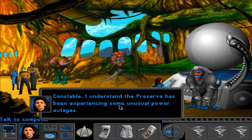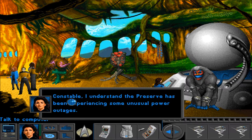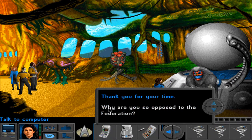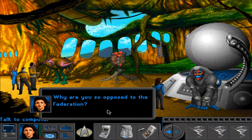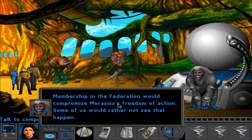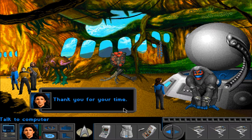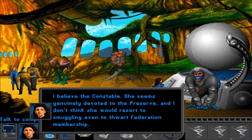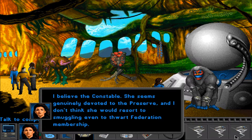Ask about the power surges. Constable, I understand the preserve has been experiencing some unusual power outages. Those were just a few temperamental generators failing — they've been repaired. Is the Federation now concerned with our internal technical difficulties as well? Why are you so opposed to the Federation? Membership in the Federation would compromise Marassia's freedom of action. Some of us would rather not see that happen. I believe the constable — she seems genuinely devoted to the preserve, and I don't think she would resort to smuggling, even to thwart Federation membership.